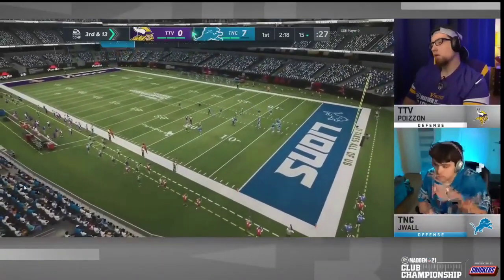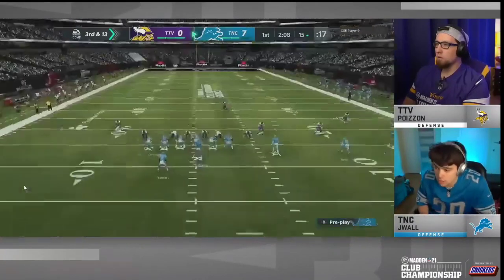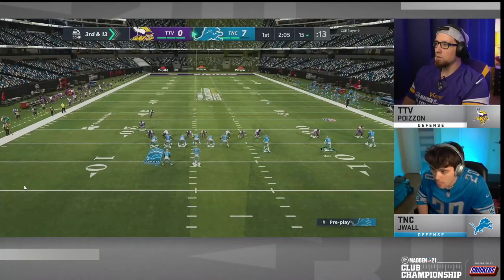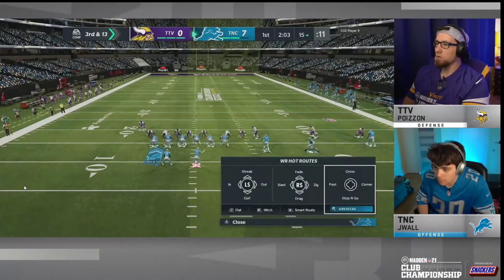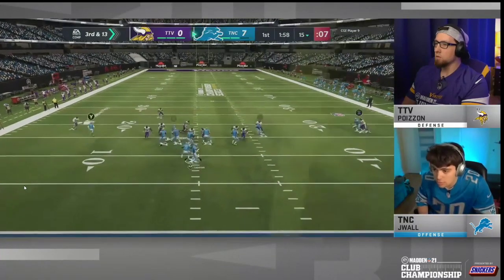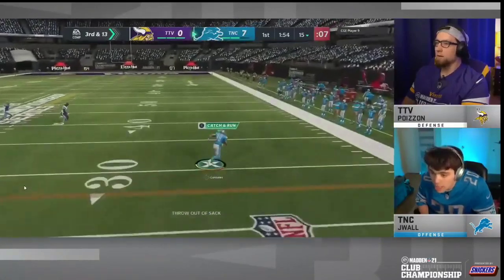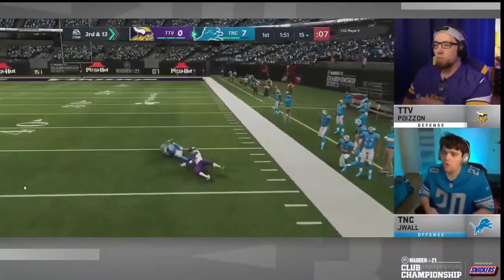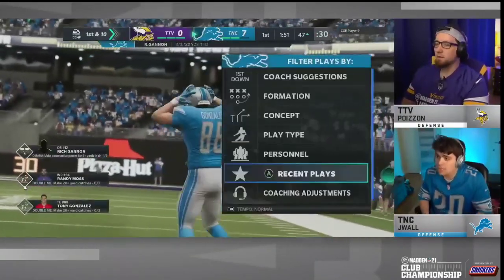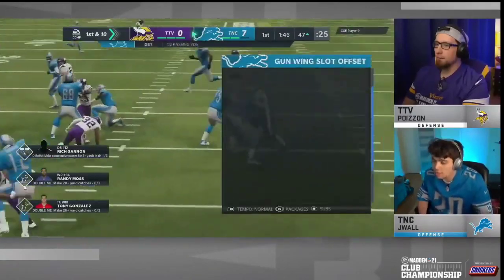What Poison did on defense was super incredible. He held probably the best offensive player in the entire community to just 10 points. What he did it with was his 245 double A gap scheme, which a lot of people in the community consider one of the top defenses. We saw it in this club championship and this defense is just insane — really really good.